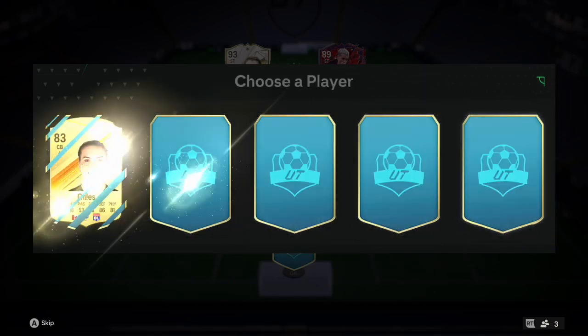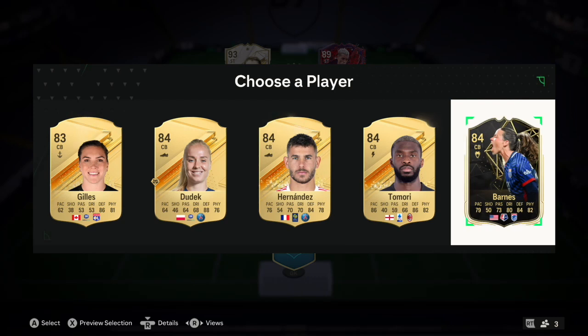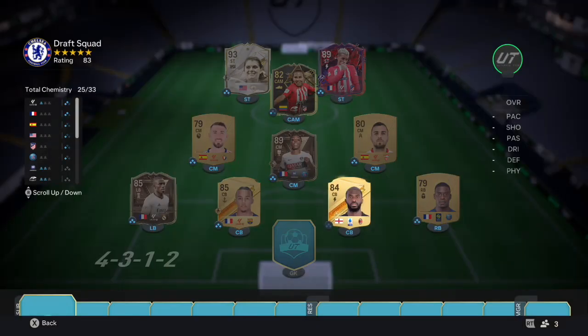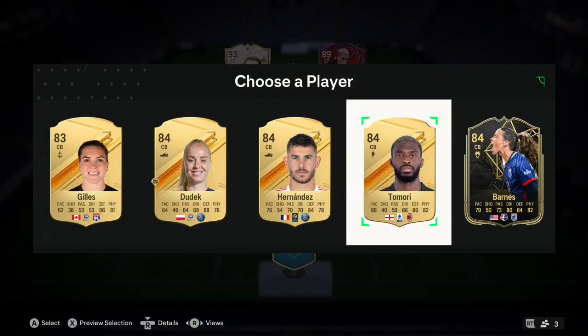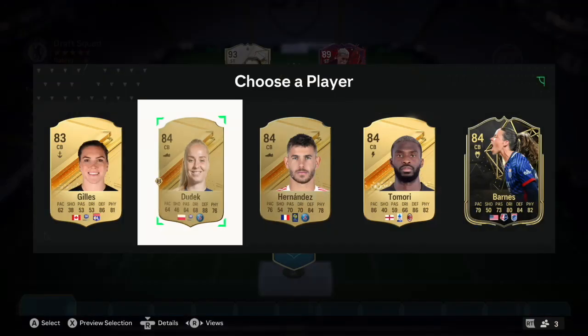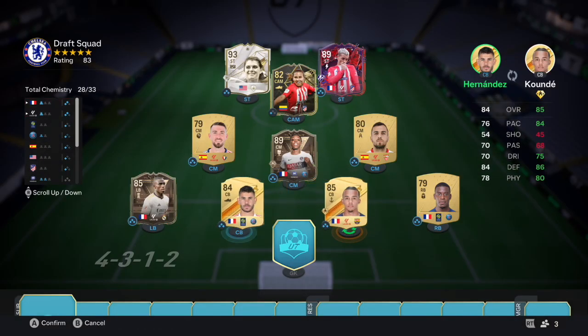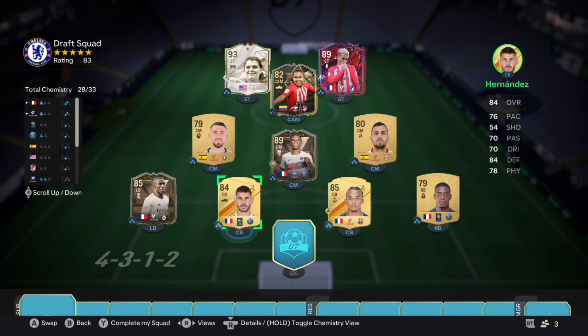Can we get A Rowe next? No, but we still get some decent players - Charles, Dudek, Anandes, Tamori, and Barnes. Tamori is an absolute monster but he doesn't link to anyone. Anandes does - we've got that PSG link, the whole French back line. Dudek would also link but Anandes gets more chem, so we're gonna take Anandes. Both CBs sorted - now chem is balling.